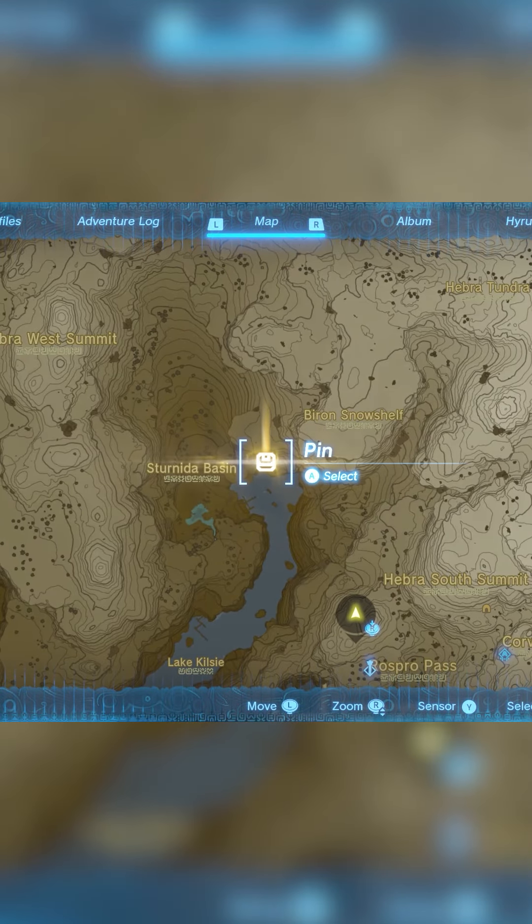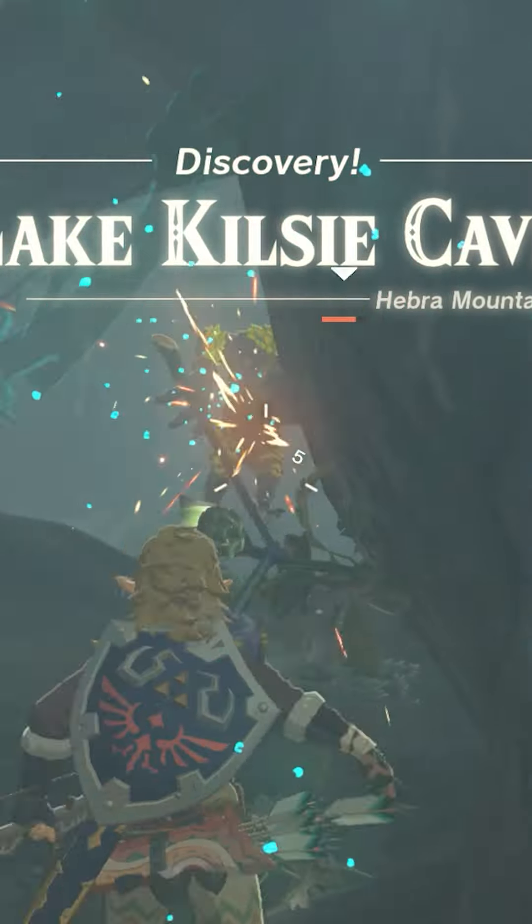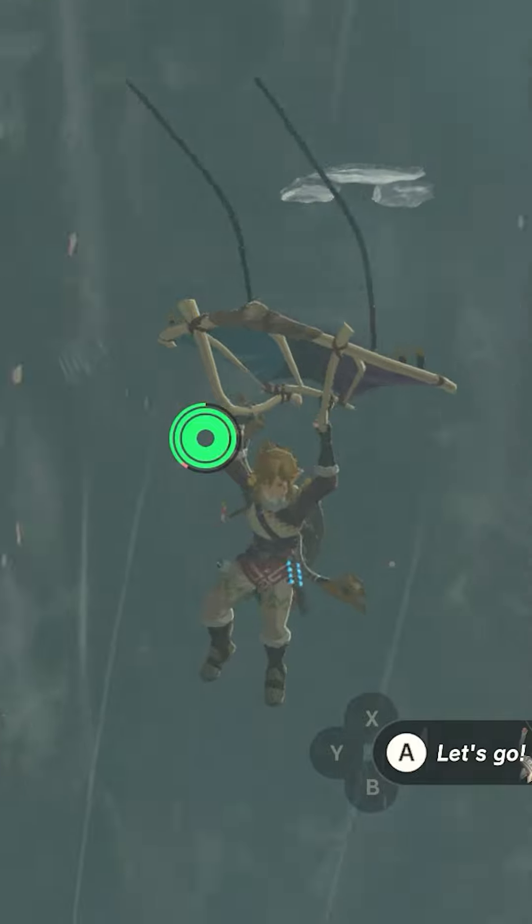The frostbite headdress sits in a chest located in Kisly Cave. Once you've reached the cave, head inside and use your glider over the wind blowing upwards, allowing it to take you to the top.